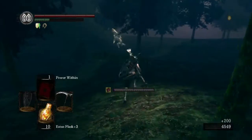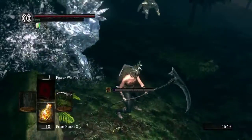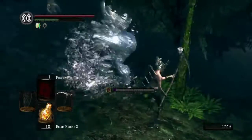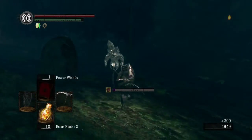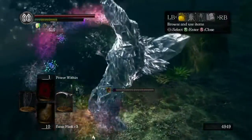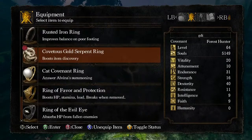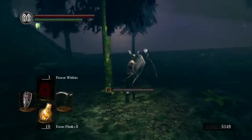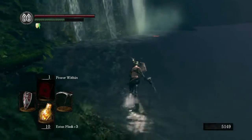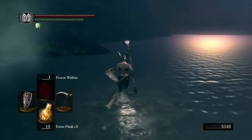These dudes are so much easier to deal with and they still drop the same stuff. Why would I deal with all those other dudes when I can just come over here and body these dudes for souls? I'm going to equip something different — first we'll go with the busted iron ring just to get across this area. Crystal Caves just suck.